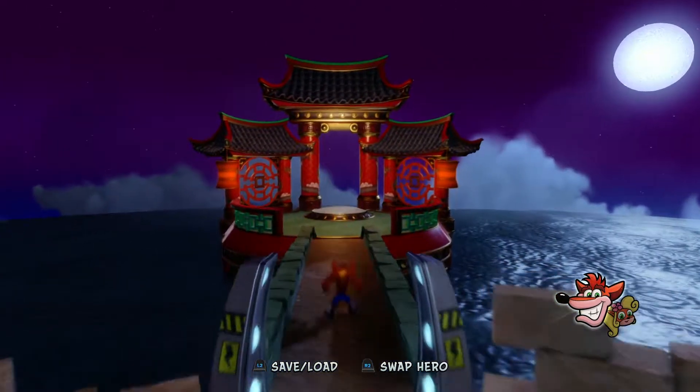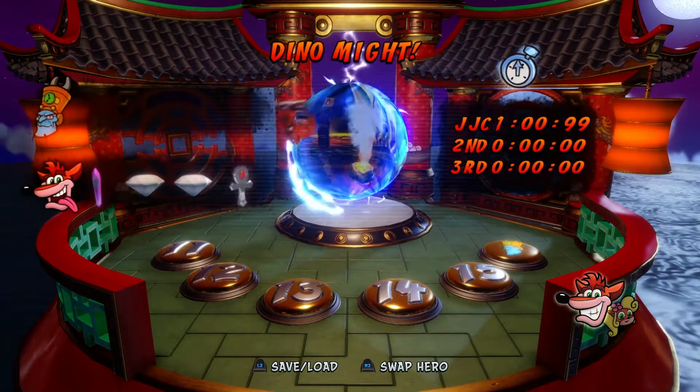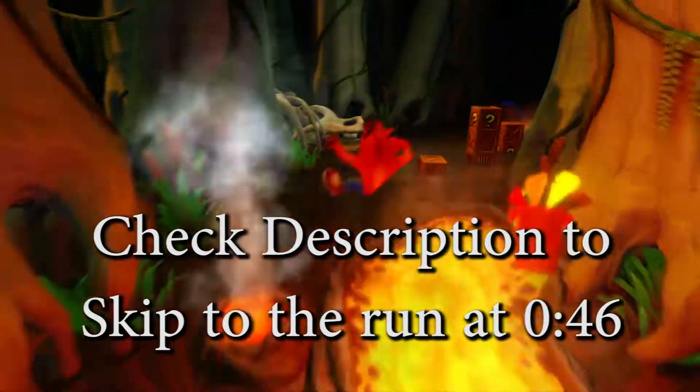Hello everyone, welcome back to Relic Runners. Today we're up to the first special level in Crash 3 N.Sane Trilogy, Eggipus Rex. To access this level you have to go first through Dino Might, which is level 11, and you'll also need a Yellow Gem to access the Yellow Gem pathway.